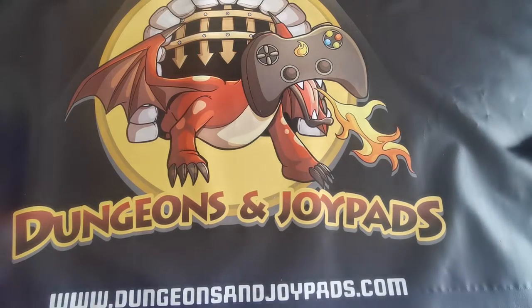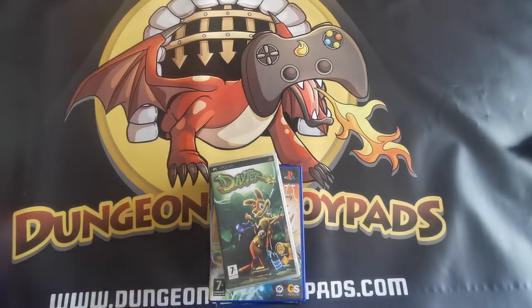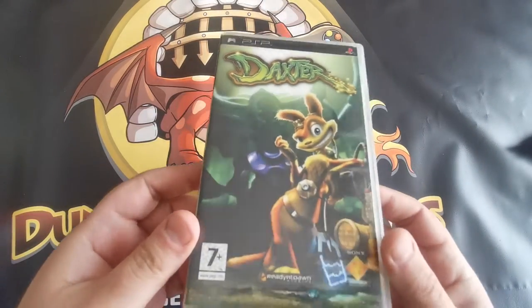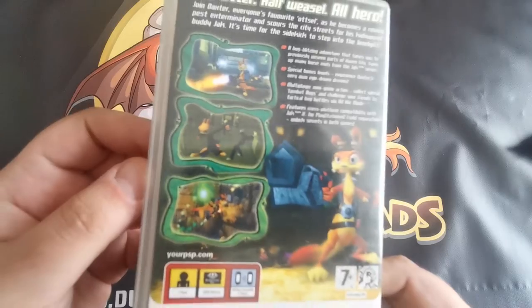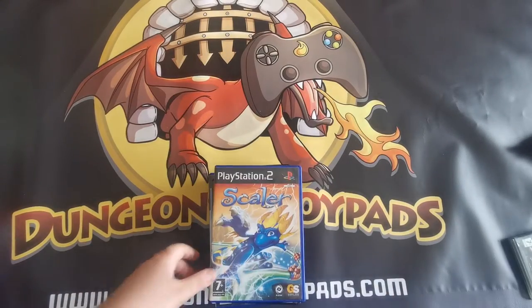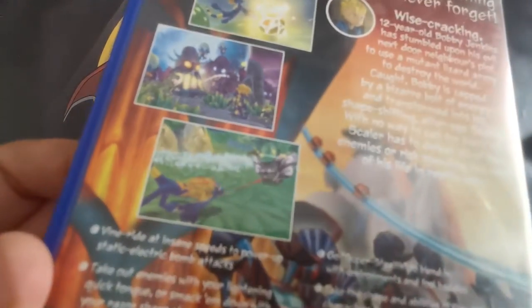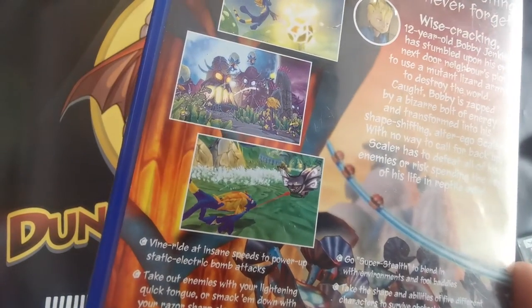Next we've got some games coming to the store — we've already added a whole bunch this week and we'll be adding a few more. This one is Daxter on the PSP, obviously famous from Jak and Daxter. We've also got Scaler — I've not seen this one before but it seems to be a little bit like a Spyro the Dragon type game.